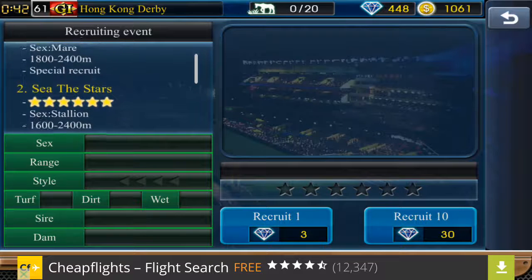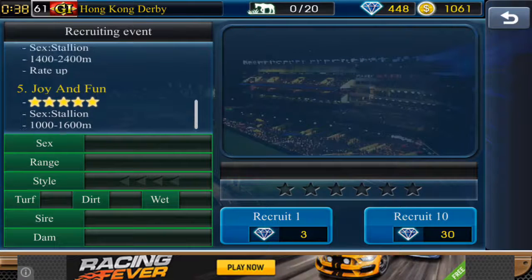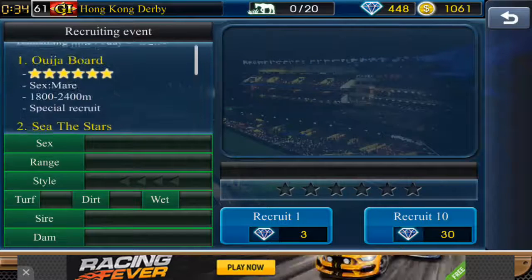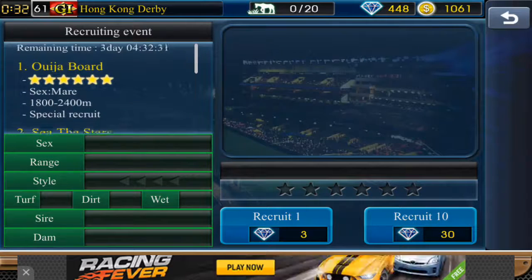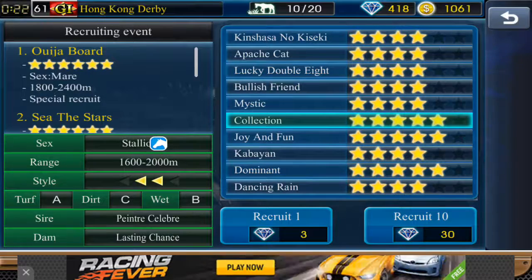Let's go recruit some horses. As you can see, there are the horses I really want — look at those stars. I really want that horse, and then the other five-star Joy and Fun could also work for me, but really I want those two six-stars. Three days remaining, let's get into it.